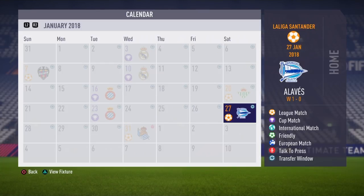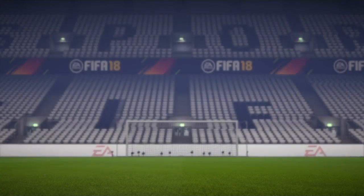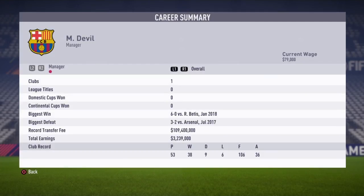We won against Real Betis 6-0, then against Espanol again 2-0, and against Alaves we won 1-0. During the whole transfer window we signed one person, and that person cost $109.4 million.